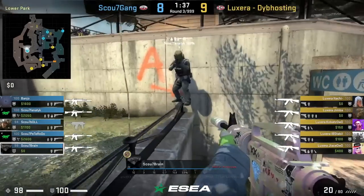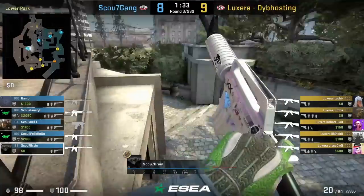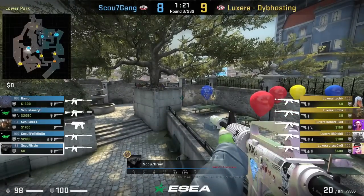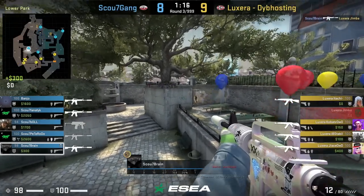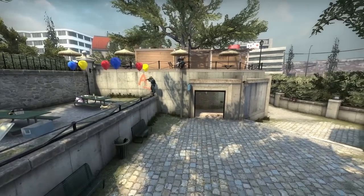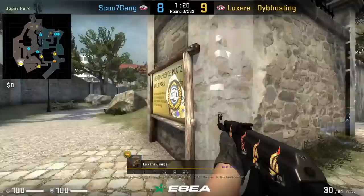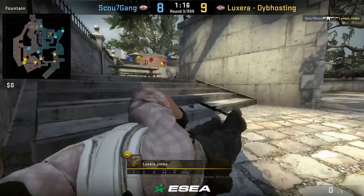Scout Gang do a party boost where they get a player on top of the front toilet building. You can see over your smoke towards fountain — otherwise you don't really get any advantage seeing over anything. This boost will work as an off angle and is strong if the Ts don't flash you as they won't expect you up here. Have your teammate watch connector while you are up in this boost. I have not verified if this boost is a pixel boost or not and if it's legal in official, so please make sure you check with your organizers.